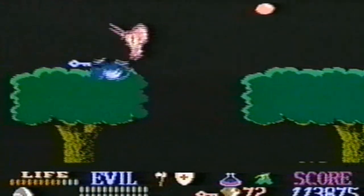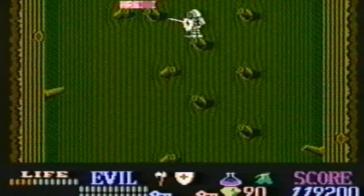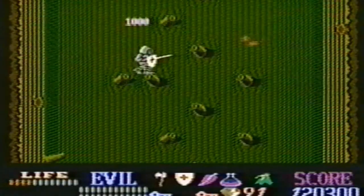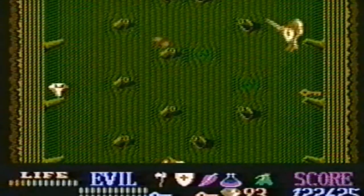Here's where you'll find the blue key. This is a very important chest — it holds the feather fall, which you'll need to win the game. It makes you fall very gently. Here's the red key.